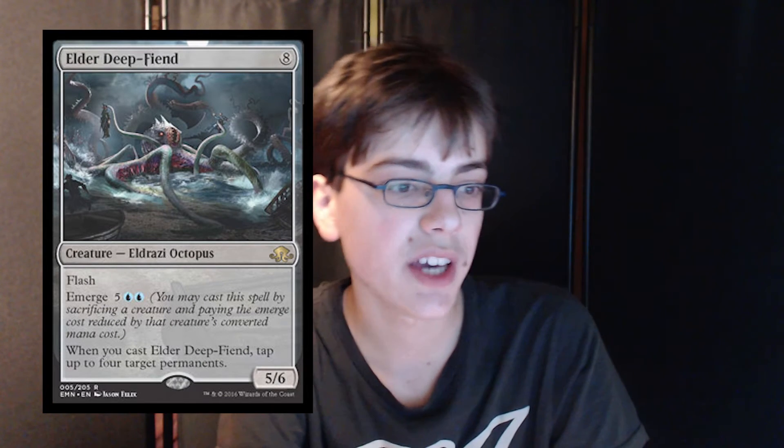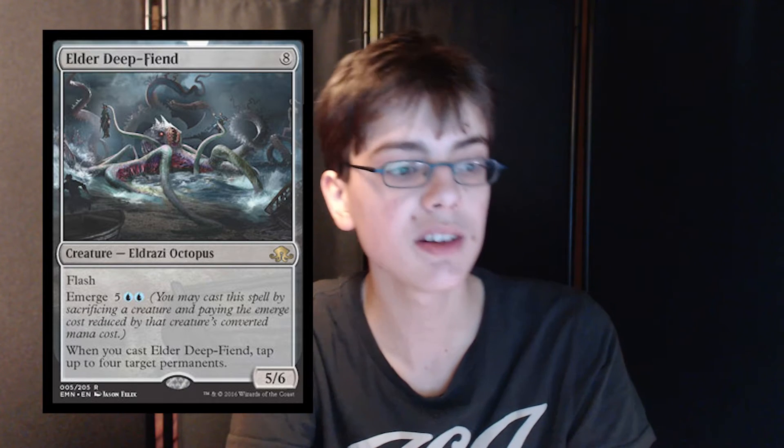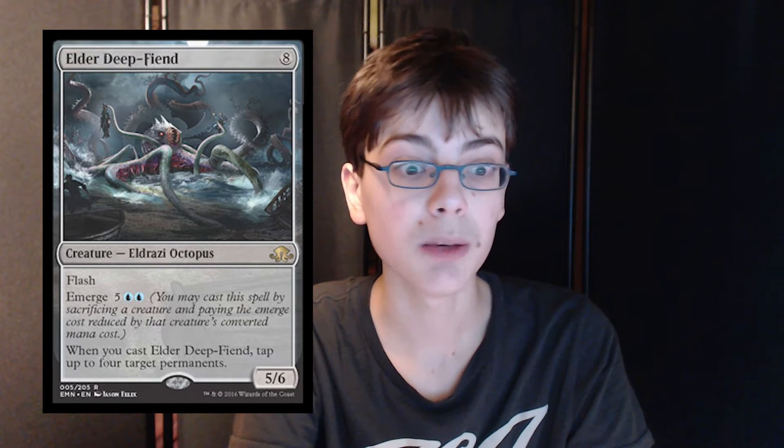Elder Deep-Fiend is 8 generic for a 5/6 Eldrazi Octopus with flash and emerge for 5 generic and double blue. When you cast it, tap up to 4 target permanents. Amazing card in limited — this will be a bomb because you can flash it in on the opponent's turn, maybe before they attack to tap a bunch of permanents, or flash it in during their upkeep and tap all their lands before their main phase. Great in limited.